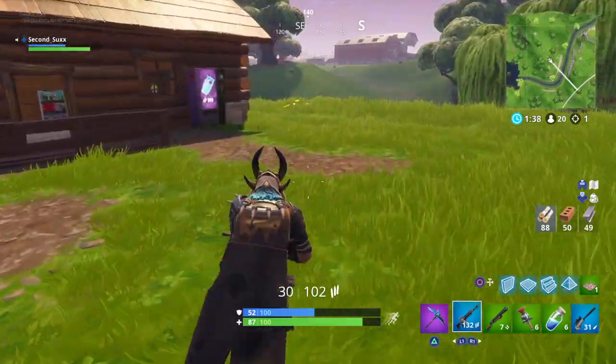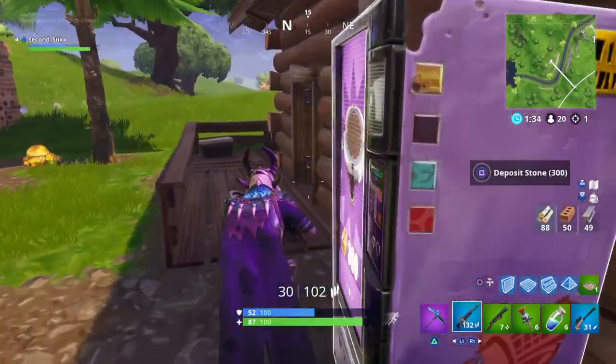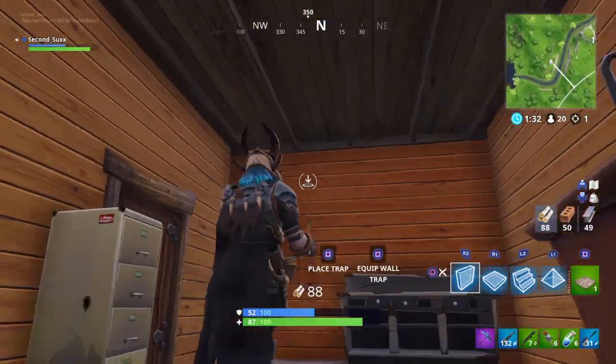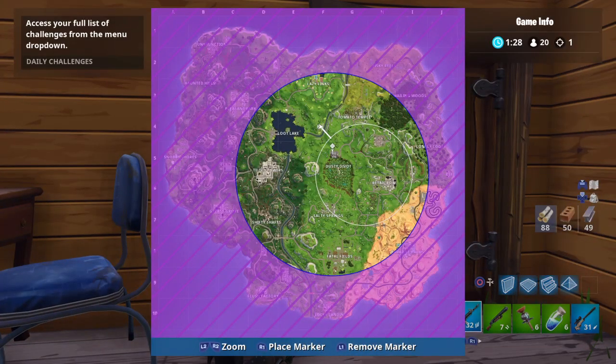So the first challenge is to visit four named locations in a single match. Named locations is just anywhere on the map where it actually shows a name — like Tilted Towers, Dusty Divot, Retail Row, Salty Springs.